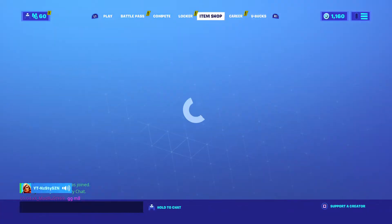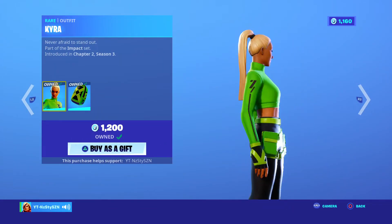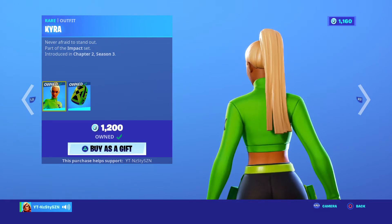Yo what's up guys, it's your boy Nasty here and we're back with another Fortnite item shop video. In today's shop we've got the brand new skin Kyra, she's looking very clean, it's definitely a cop, 1200 V-Bucks. It says it was introduced in chapter 2 season 3 in the files but it dropped today.